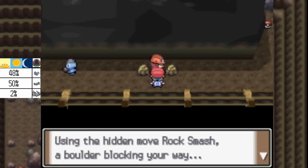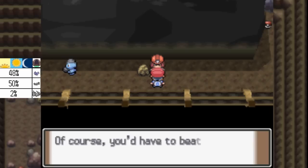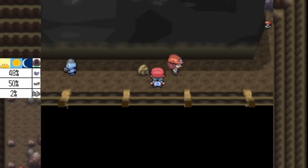Using the hidden move Rock Smash on a boulder blocking your way — fallen boulders need to be smashed and they're out of the way. If you could get a badge from the gym in town, you'd be able to do this too. Of course you have to beat me, the gym leader, first.